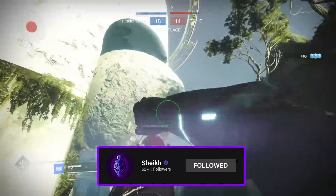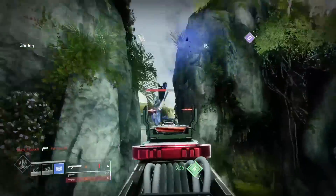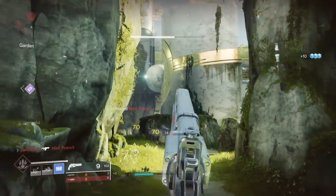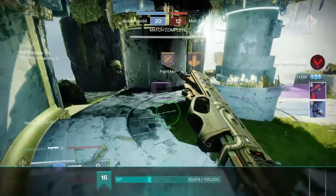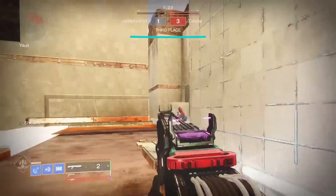RNG can be a cruel mistress, but the cool thing is we do have focusing this season — and unlike last season, you can actually focus weapons worth getting. There are so many good weapons to go for: the shotgun is great, the auto rifle is great, the pulse rifle is great. Plus the Vault of Glass weapons are coming, and there are one or two decent Iron Banner weapons in the lineup. Things are looking pretty decent on the loot side.